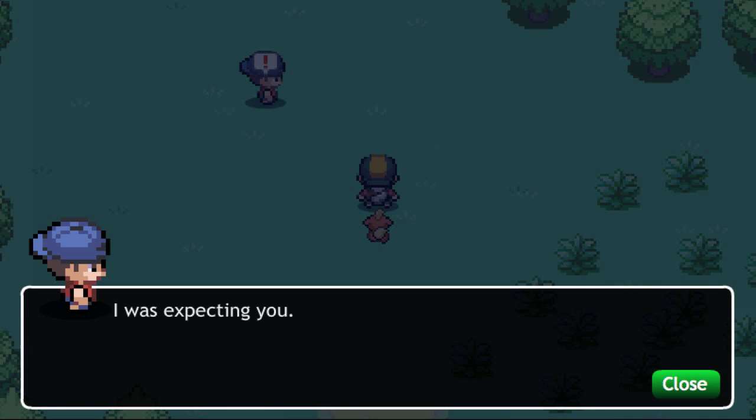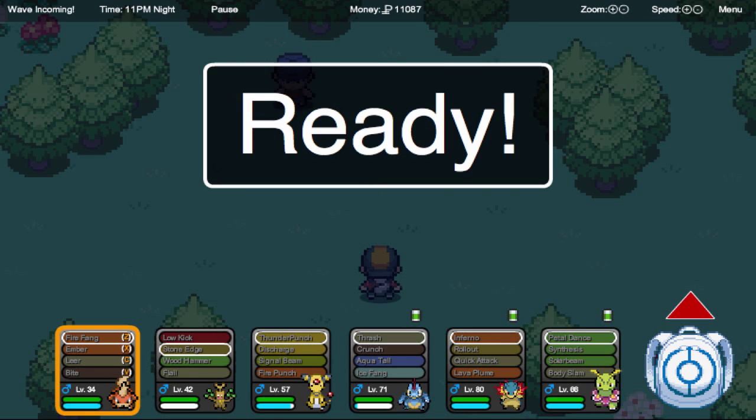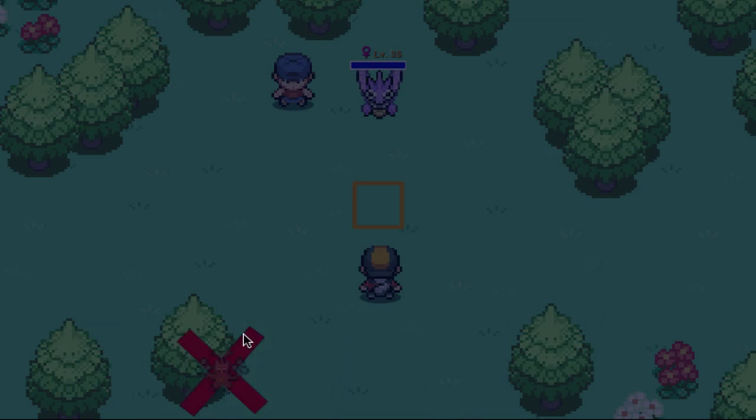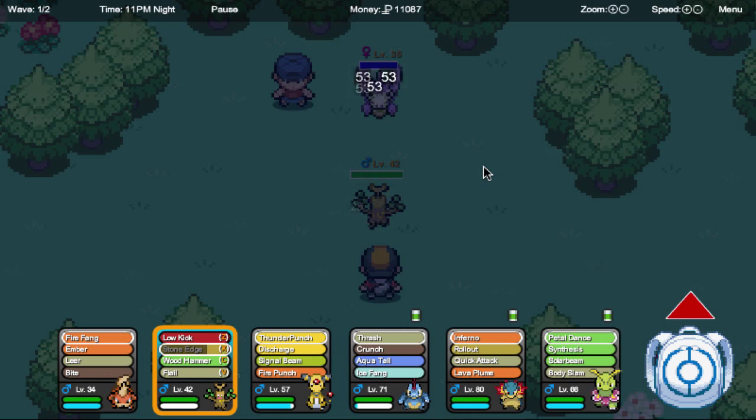Now can we go up here? I was expecting you! Alright, Venomoth. Can we destroy this thing with our Stone Edge of Glory? Oh, I'm so happy to get this thing. I got pretty lucky by seeing that Sudowoodo there.